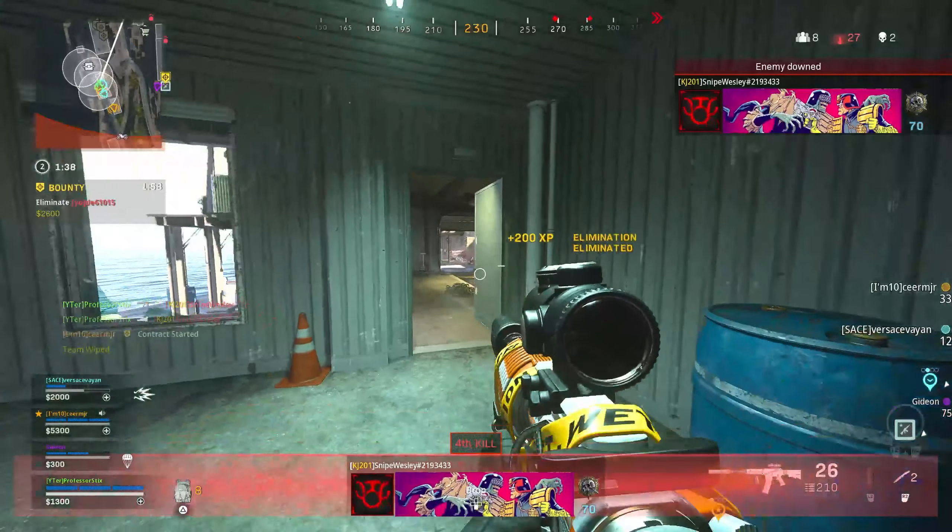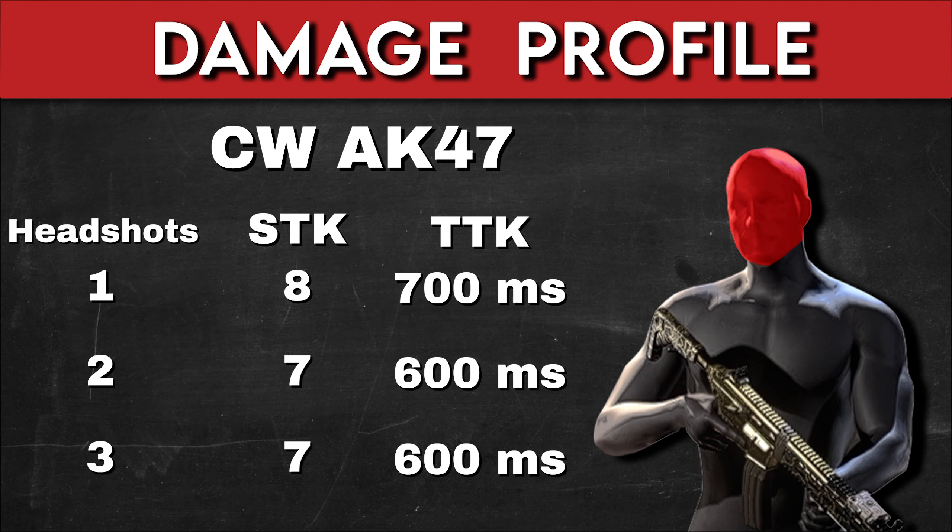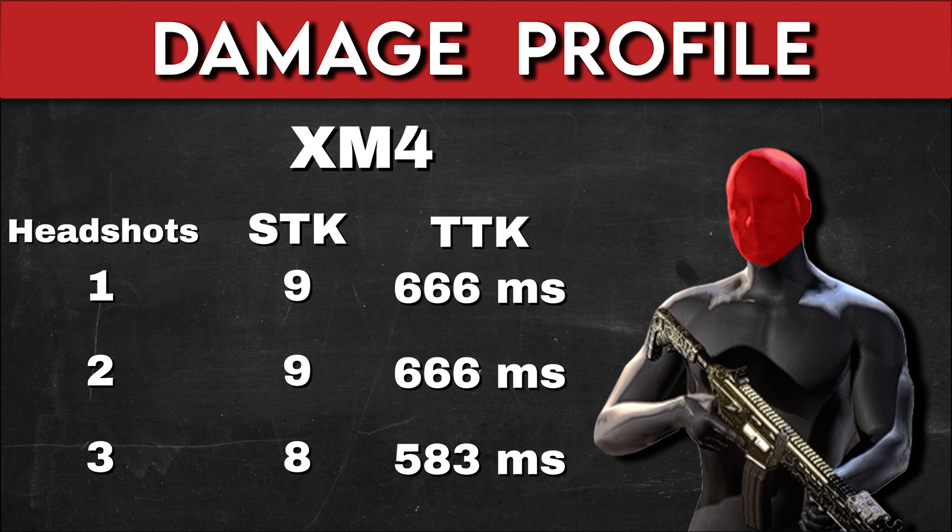Let's take a look at the time to kill at range. With the Cold War AK-47, if you hit all of your chest shots, you're going to down a fully armored opponent at range in 700 milliseconds, compared to the XM4 at range — if you hit all of your chest shots, you're going to down a fully armored opponent in 749 milliseconds. If you mix in two headshots with the Cold War AK-47, you can bring that down to 600 milliseconds. However, with the XM4 you just need to hit one headshot to bring that time to kill down to 666 milliseconds at range.